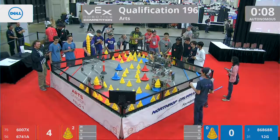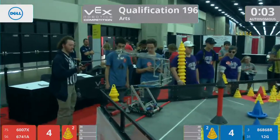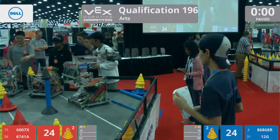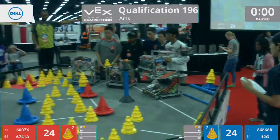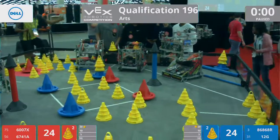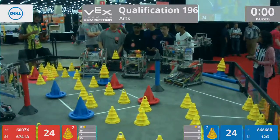All four robots on the move. I see a mobile goal for both alliances on the move. Who scores it farther? They're both out in the 20-point zone. Looks like Blue Alliance takes that auto bonus, and so we can head into driver operating mode now in three, two, one, go.